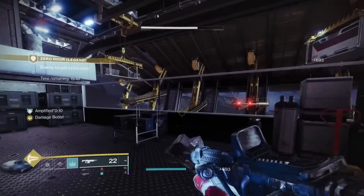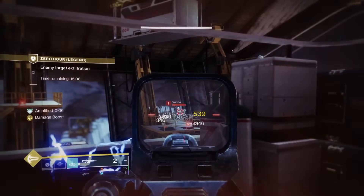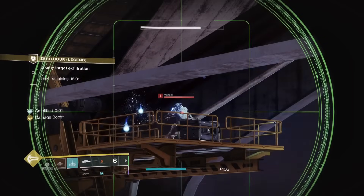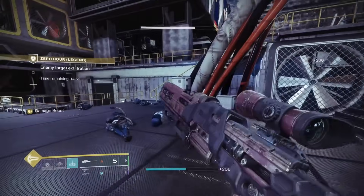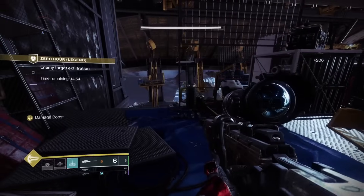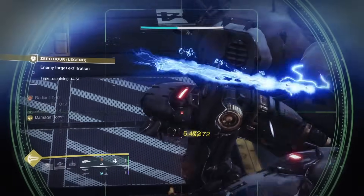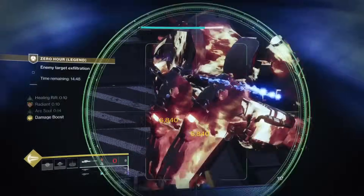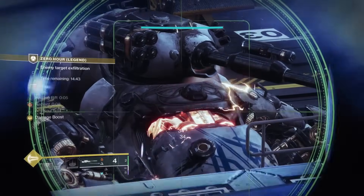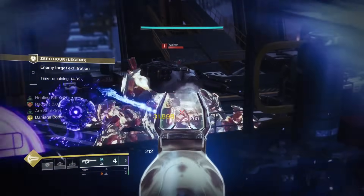We've cleared out all the enemies here. Not too troubled — I haven't sweated once. There are two reasons for that. Number one, because we've got this build on an Arc Warlock. And number two, I know just about everything there is to know about Zero Hour. Look at the damage that this sniper does — pay attention to the damage we actually do with it, especially later on at the boss fight.